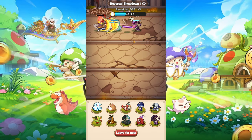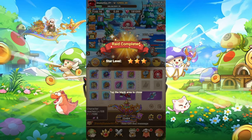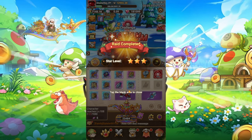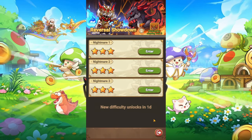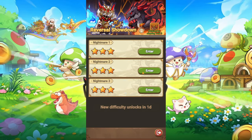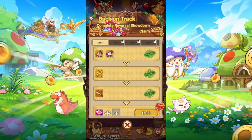After you finish it, you can reap the rewards. You can see I earned this freestyle reward for clearing all three lanes. Then you can head back into Reversal Showdown and claim every single reward. Then you go back on track and you can also claim the free rewards.